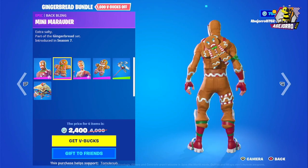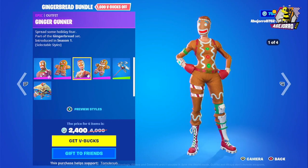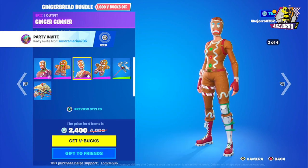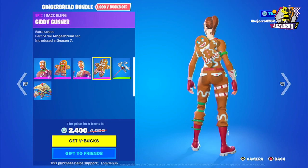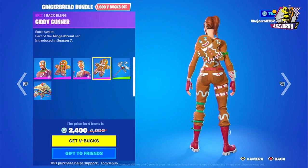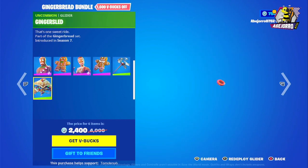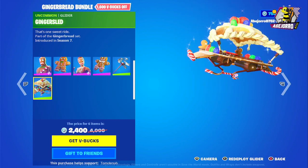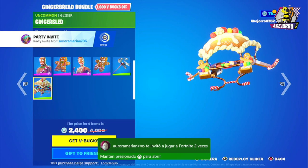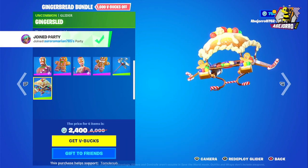We have the back bling and the outfit in four different styles. Then we have the back bling and the harvesting tool the Cookie Cutter. We also have the glider, the Ginger Sled. The price is 2400 V-Bucks for all the items.